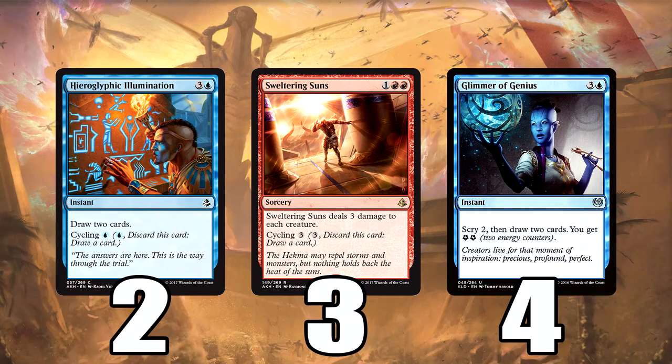Sweltering Suns: three damage to all — a very expensive cycle. We've got three of them. We also run a four-of Glimmer of Genius: Scry two, draw cards — great card. And Hieroglyphic Illumination is there for an early cycle, or it draws two cards, which is there as a two-of at four mana.